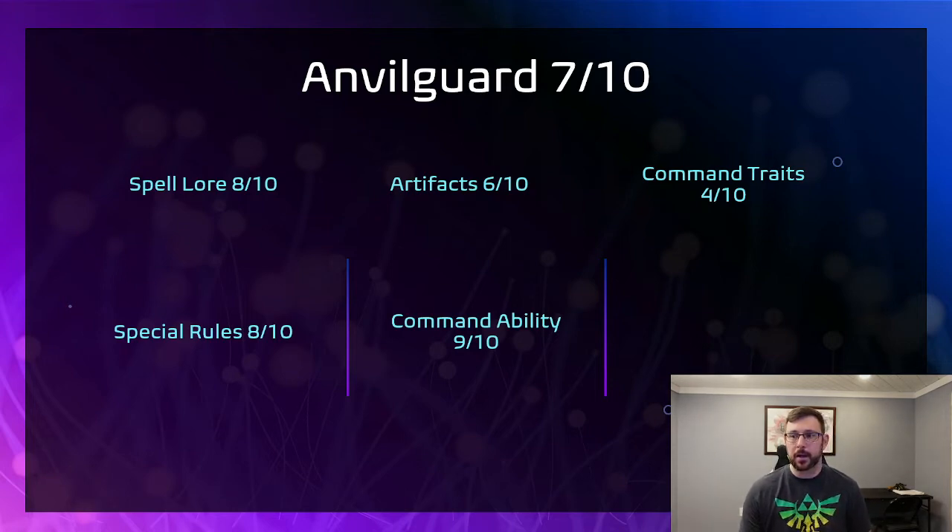The artifacts are a 6 out of 10 — they're okay, nothing really great. Pretty much what that means when you've got a six or lower: you're probably taking Arcane Tome and Master of Magic. The Command Ability is really nice — spend a CP, kill one dude, and nobody takes Battleshock near your general. The actual Command Traits in the Anvilgard list are pretty terrible — I gave them a 4 out of 10, nothing really great to speak of. But you do have options to take Master of Magic and that's where a lot of people will go.